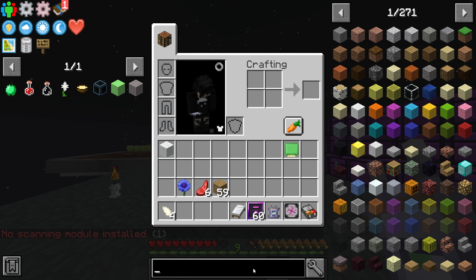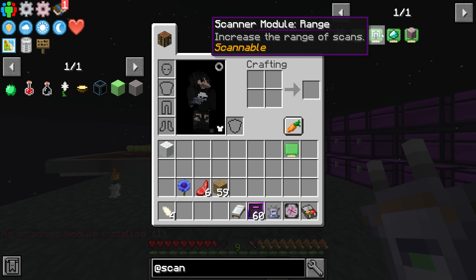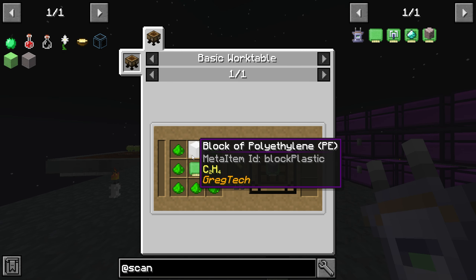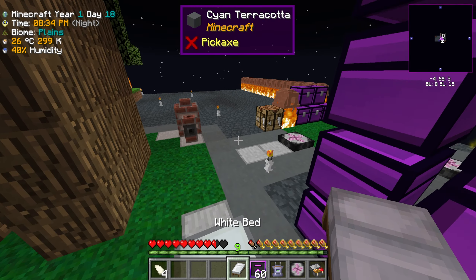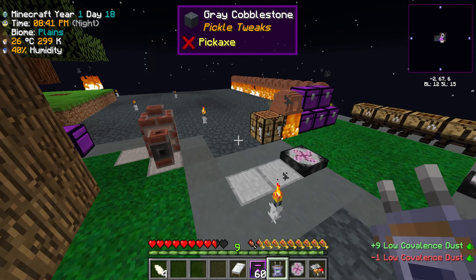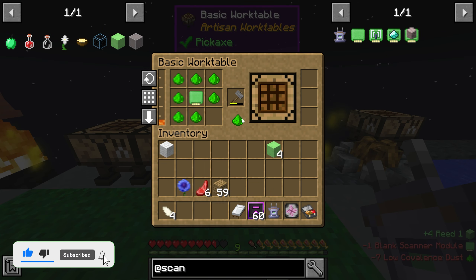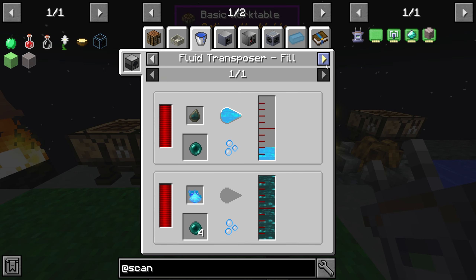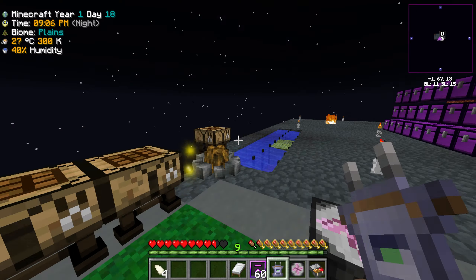Looking at Scannable, I can make a modular scanner for rare ores — a scanner module with eight covalence dust shouldn't be too hard. It doesn't look like it requires power either, which is super nice. I know in Nomi Factory they do require power. Range upgrades need ender pearls which we can't quite do yet, so we'll have to wait till daytime to explore the overworld for iron.